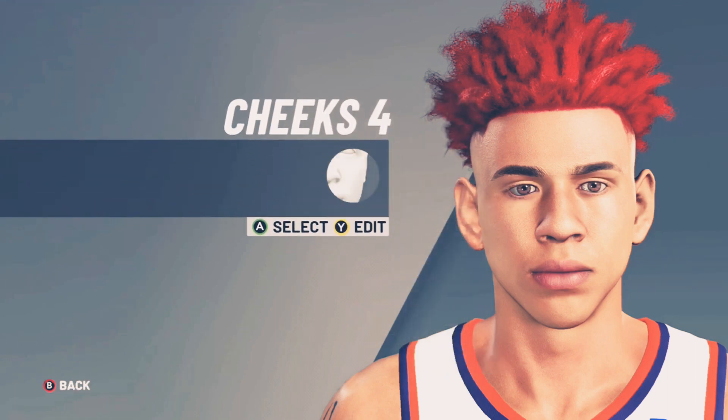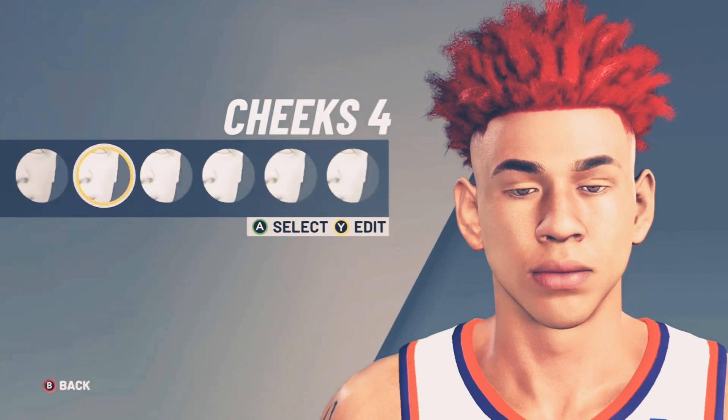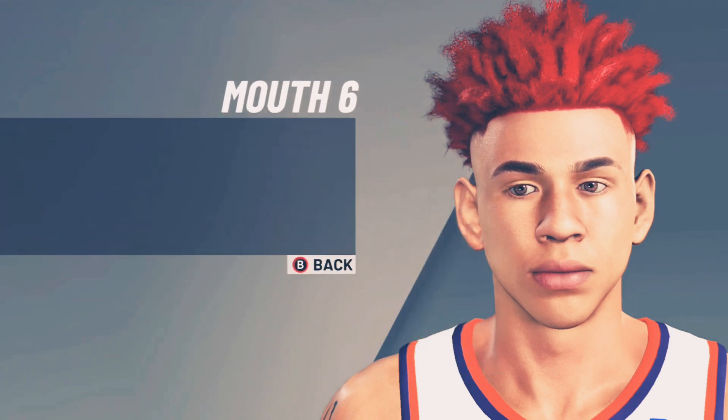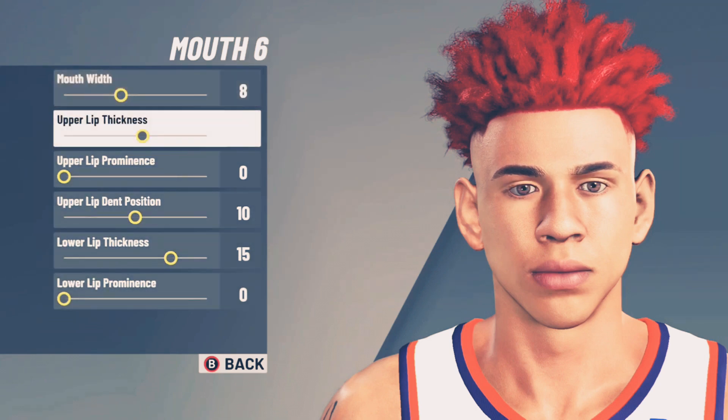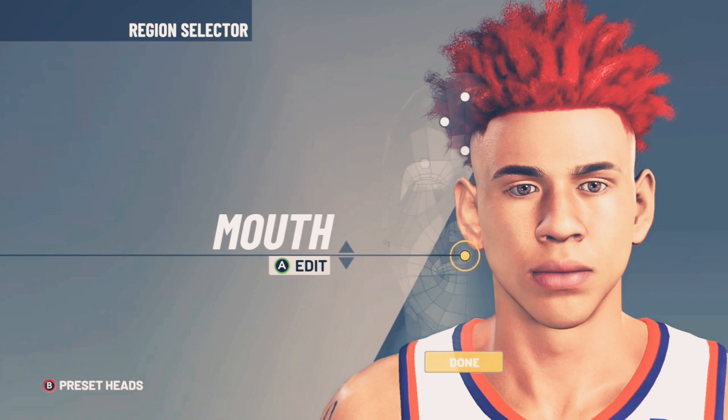Cheeks four — you're going to put on 9 and 6. Keep it simple for the people. Mouth six — 8, 11, 10, 15, 0. Keep it simple.